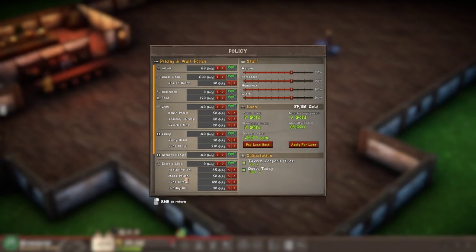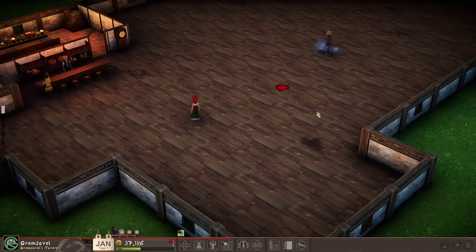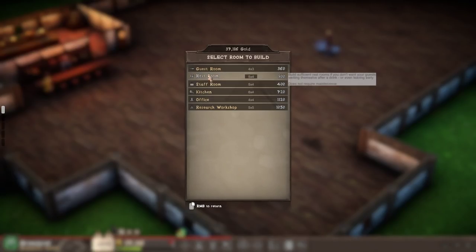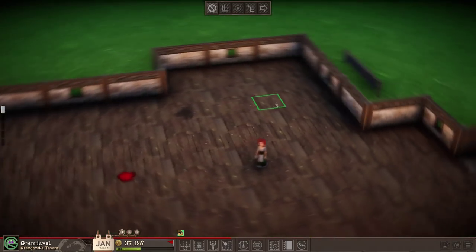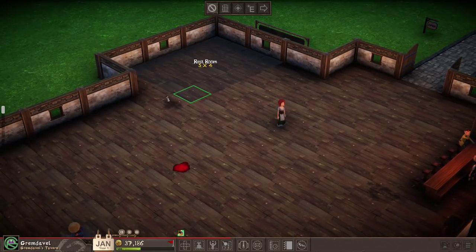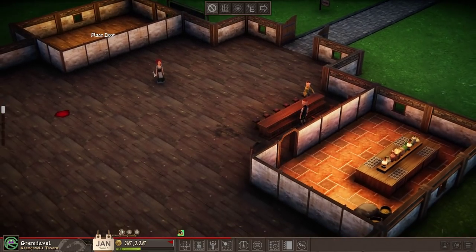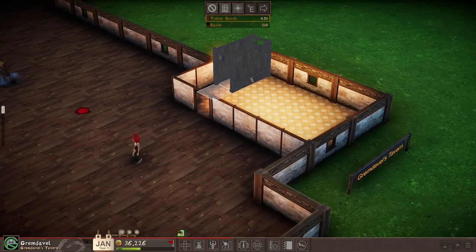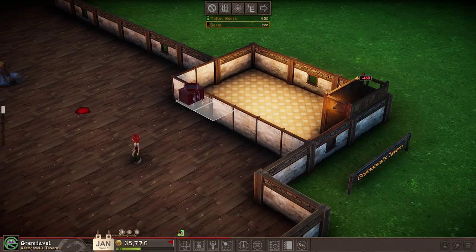When they reach 70% tiredness they will leave their post. We can take out a loan here. We have subscriptions — Express Shops, we can buy things from here. I guess that's all fine for now. Let's get some restrooms in here first — that sounds important. We'll put them in the back. They need to be pretty big, don't they? Really? 4x5 for a restroom? We better put the restroom in the front. Door. And there are stalls — put the stalls here. And a basin. We could probably put more stalls, but that's fine for now. We have a restroom.